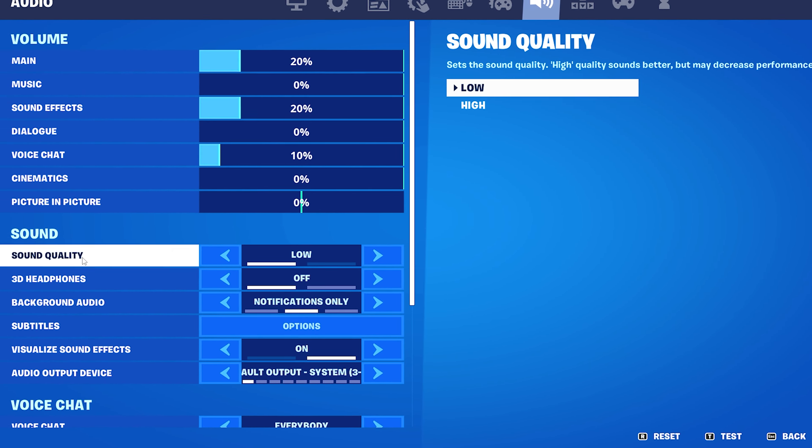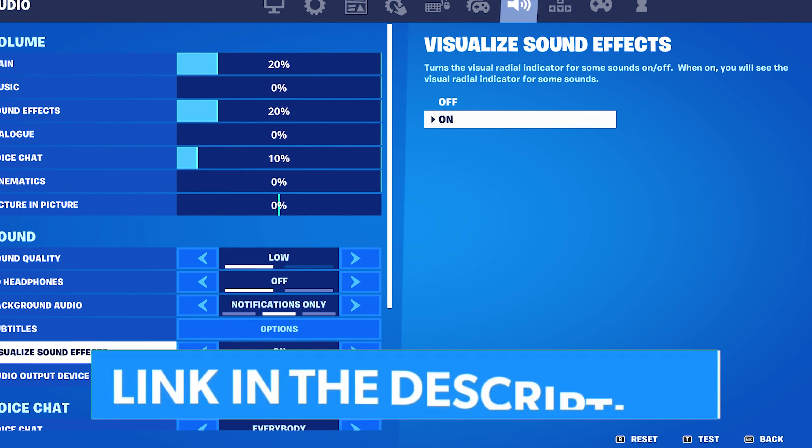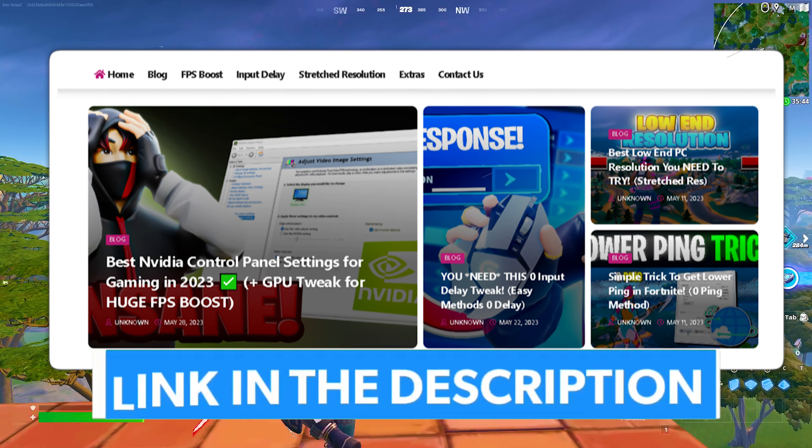For your audio settings, put your sound quality on low and also enable visualized sound effects. You can get the whole config on my official website.